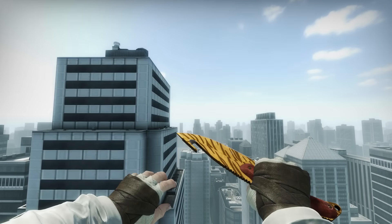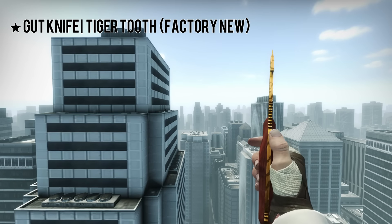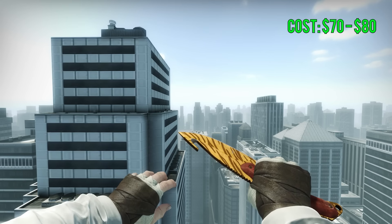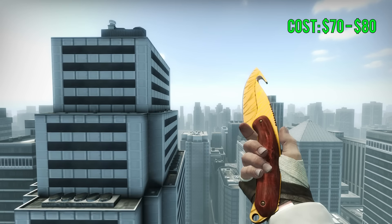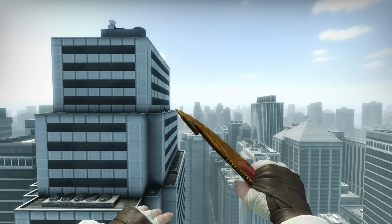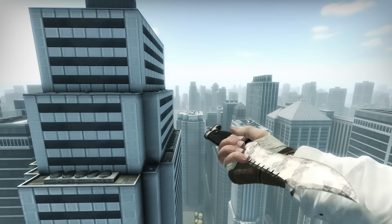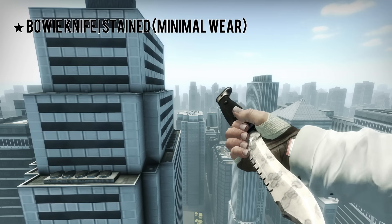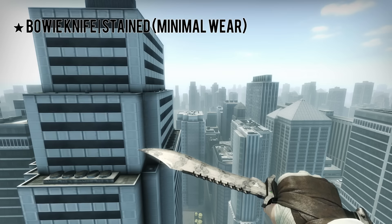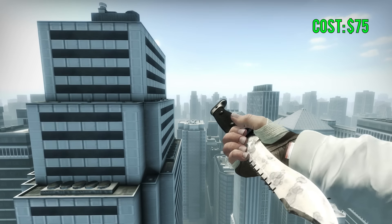For the next knife here, we have a Gut Knife Tiger Tooth Factory New, and this knife averages from around $70 to $80. I just love the Tiger Tooth pattern. Around $75 average and you can pick up this good-looking knife. For you guys that like Bowie knives, we have a Bowie Knife Stained Minimal Wear, and it's a pretty nice-looking Bowie knife for only around $75.